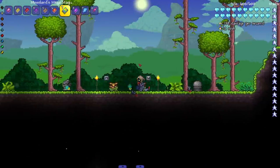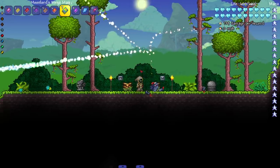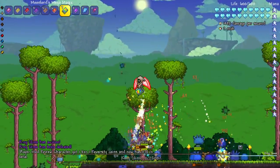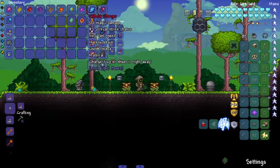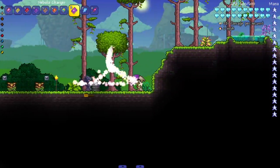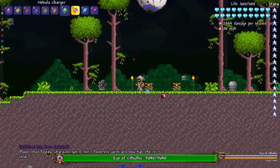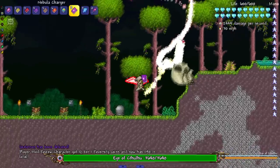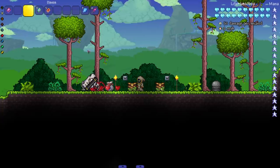Let me test Moon Lord's Mega Magic against a boss to see if all the chaos is really doing damage — and yes it is! On to Nebula Charger — you can tap to shoot or charge it up for massive damage. Let's try it against Eye of Cthulhu — charge it up, release — boom, almost a one-tap. You love to see it.